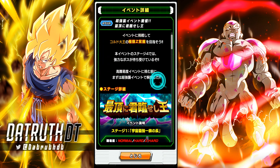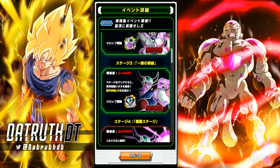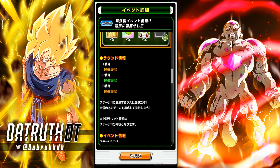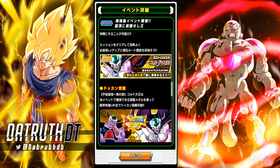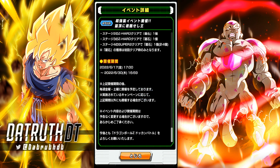King Cold's Super Strike revamp: stage one gets you his unit, stage two gets you Metals Waking Him at SSR, stage three gets Metals Waking Him at TUR, and the last stage is where you can EZA him. His typings go Physical, Tech, and then Physical again — so the Tech phase is probably to lock down AGL Trunks. The Time Travelers category gets you the extra drops.